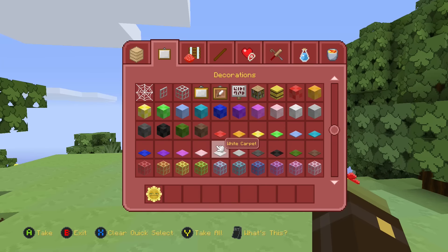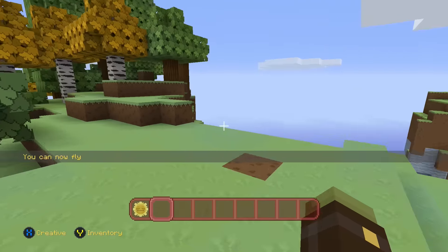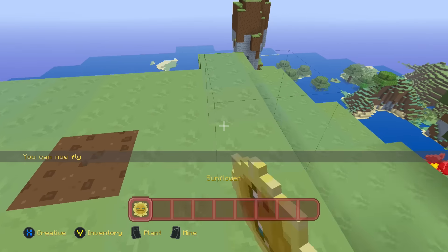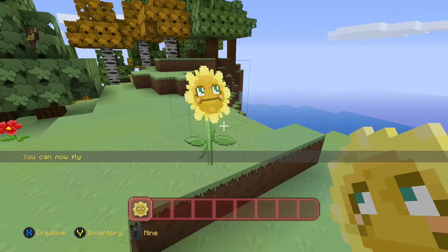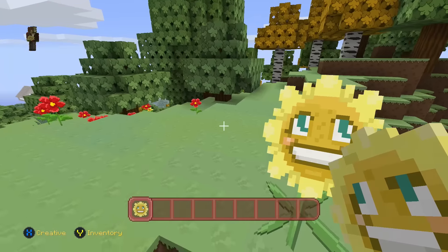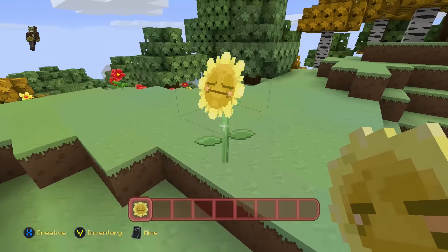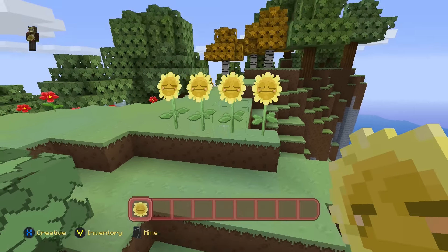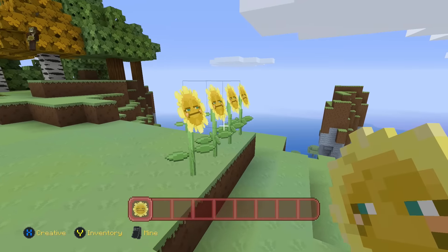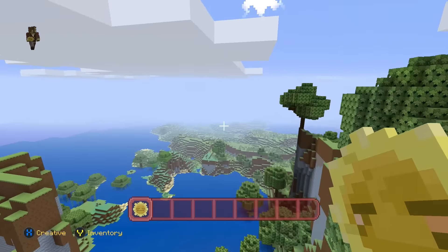I almost forgot to showcase the sunflower, which is probably one of my favorite new animation blocks. You can see here it's literally just a smiling sunflower, like it's looking towards the sun, enjoying the day, smiling. Could you imagine a whole field of these? How creepy that would be — it's like Children of the Corn but with sunflowers!